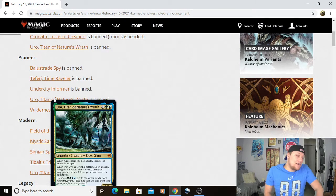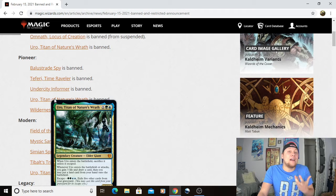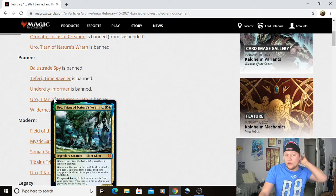We've got Uro, Titan of Nature's Wrath, banned in Pioneer as well. This one was definitely very expected. I actually have a Simic Devotion deck with four copies of Uro in it. Uro is just insane. The card definitely needed to get banned, basically for the same reasons as Historic. Even with the slight increase in power with Pioneer, it still really wasn't enough. I'm glad to see Uro go — it just wasn't overall good for the metagame.